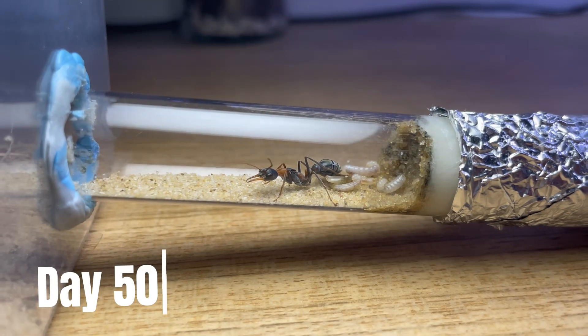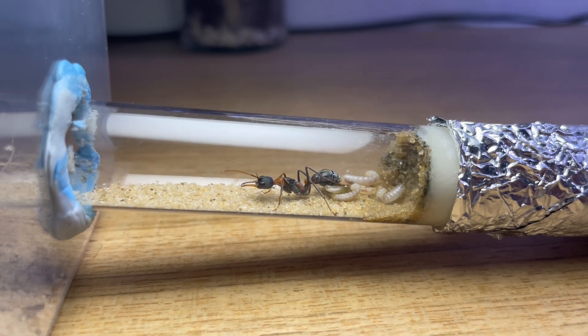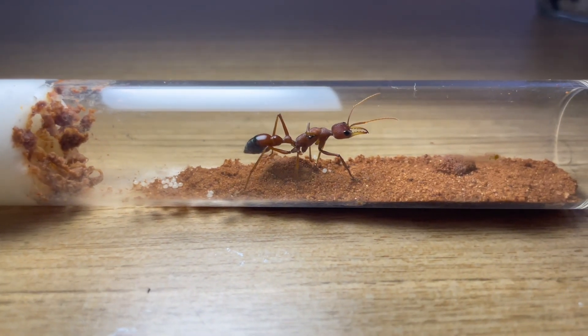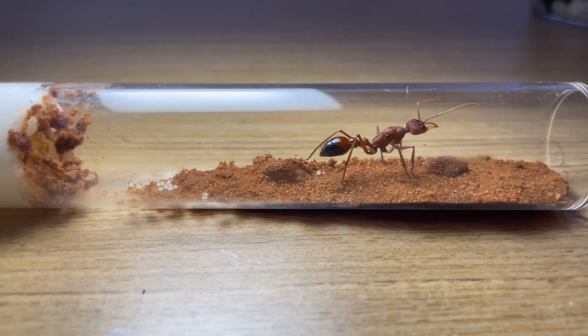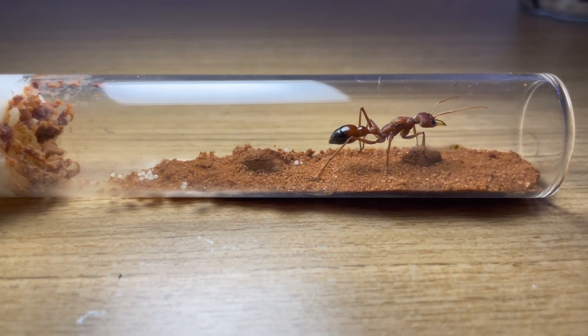By day 50, the larvae had tripled in size since they'd first hatched, and we knew that soon they would be spinning their cocoons. There was more bad news for the golosa queen — she had eaten even more of her eggs. It was looking more and more like she was infertile, but we had one more trick that would hopefully get her to raise the small number of eggs she had left.